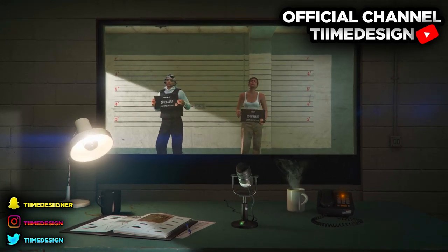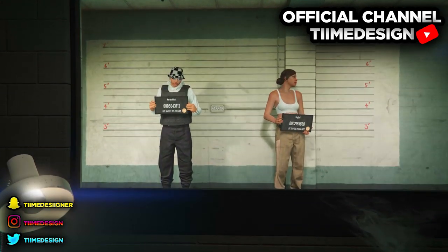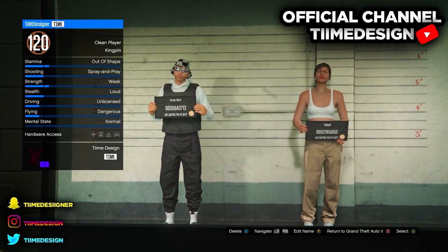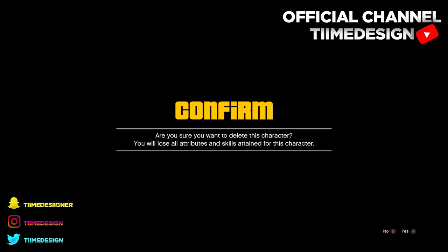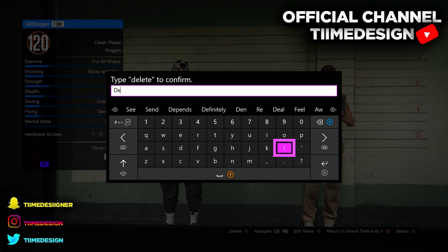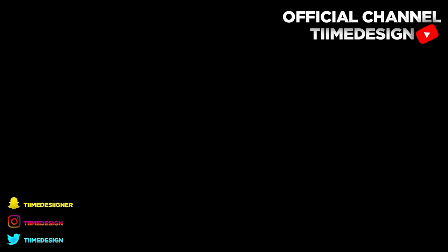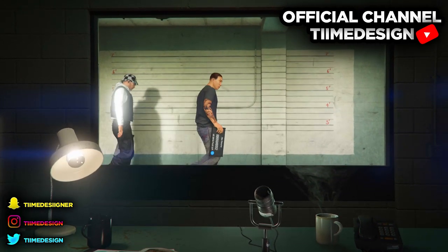Remember at the beginning of the video when I said you'd be deleting your second character? This is where it comes in. Delete your second character — the one you just made. Press Yes and then type out 'delete'. That's only so you don't accidentally delete your character. There you go — I just deleted my second GTA character.